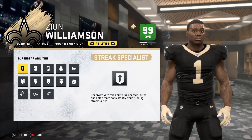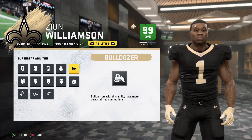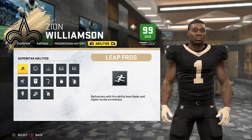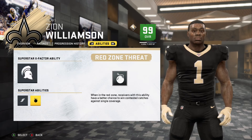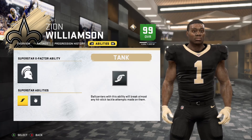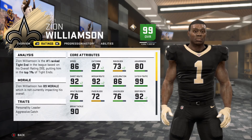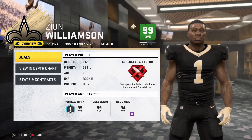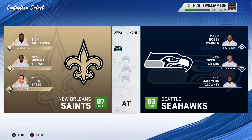We're gonna change this ability — we're gonna do Double Me. For a superstar ability, we'll use Tank since he's a tank, and Red Zone Threat might be accurate for him too. Double Me means you have to go double that guy. We update his abilities and we are playing week three of the regular season against the Seattle Seahawks.